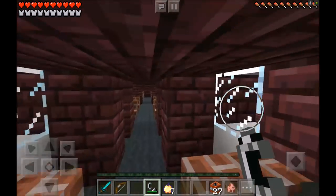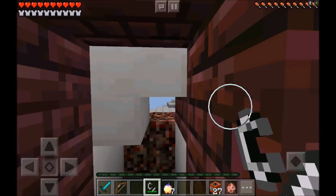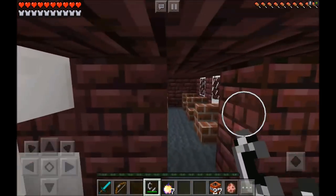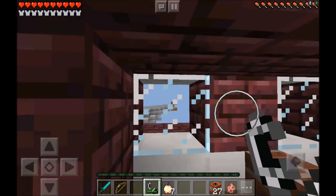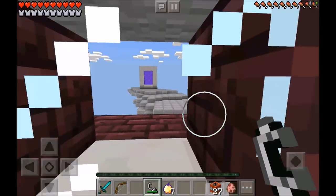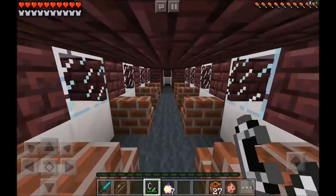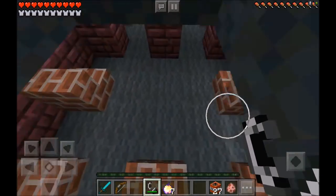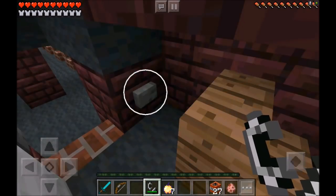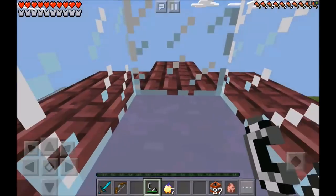Whoa guys, there's actually a second floor to this plane. Can we actually go outside? I don't think we can — we can only look through that little peephole. Even the upper floor is absolutely huge guys, and if you actually look out the window, you can actually see where we entered into this airplane dimension. Let's go ahead and head on down the staircase to the pilot's headquarters guys.